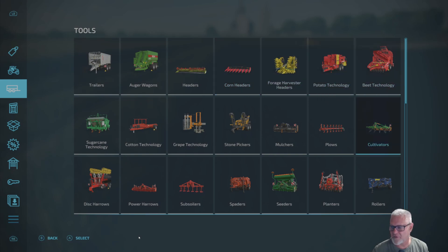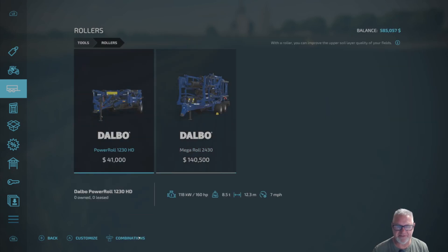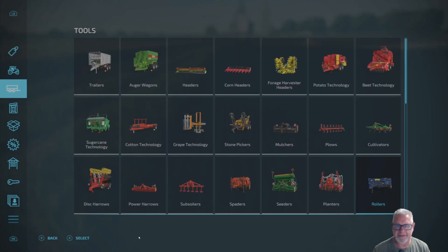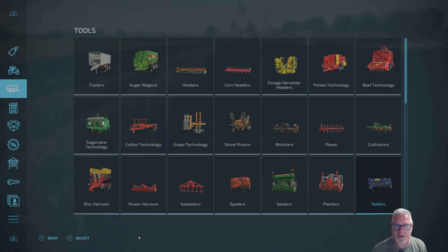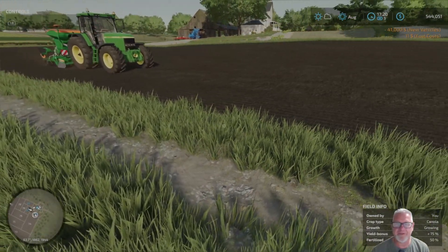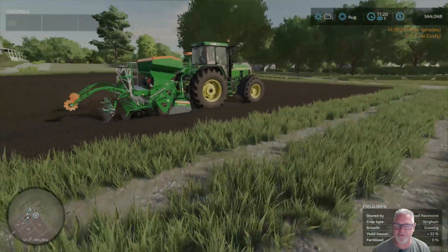Let's see if there is a category called rollers — yep, right there. There's two: a cheap one and an expensive one. Let's go cheap. You can also lease equipment, but if I'm going to use it long term I'll buy it. If it's just something I'll do once I'll lease it, but I'm going to need to roll all my fields and eventually I want to buy out the neighbor and his fields.